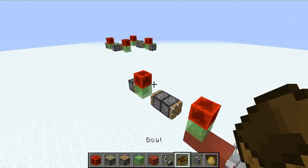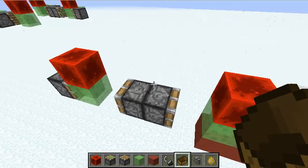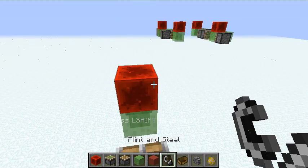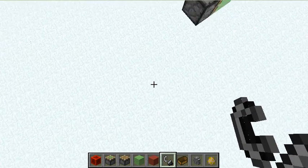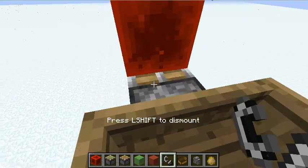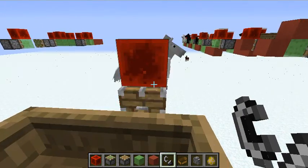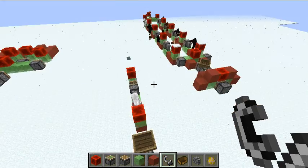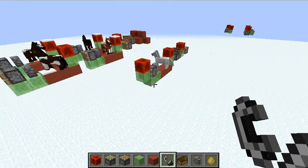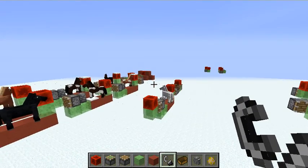And lastly, we just right click, place a boat so we have somewhere to sit. And then we can set this off, pop in the boat, and away we go. Thanks for watching. I hope you found this tutorial useful. Happy Holidays, and please like and subscribe.